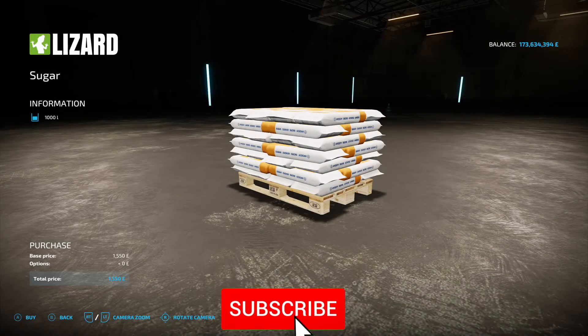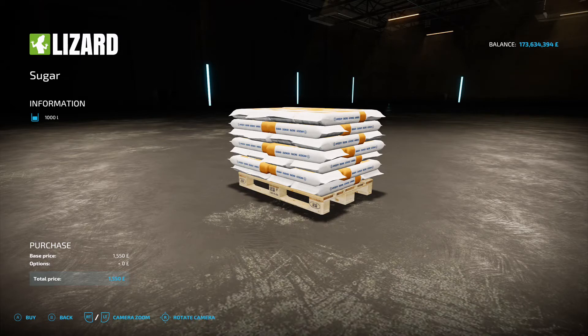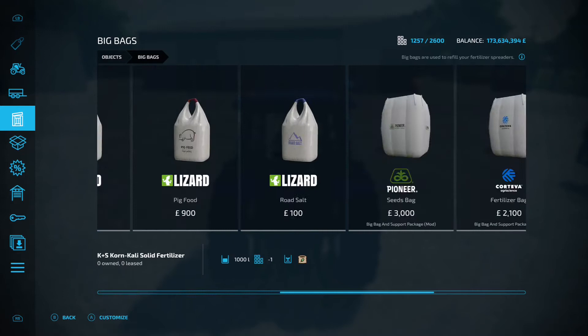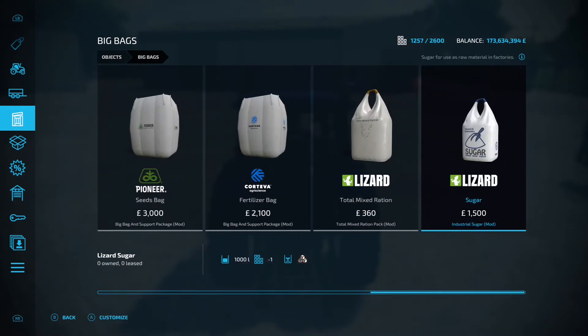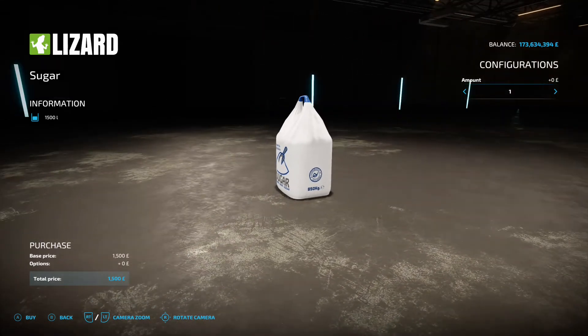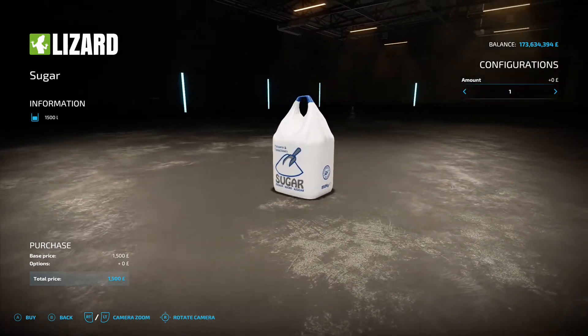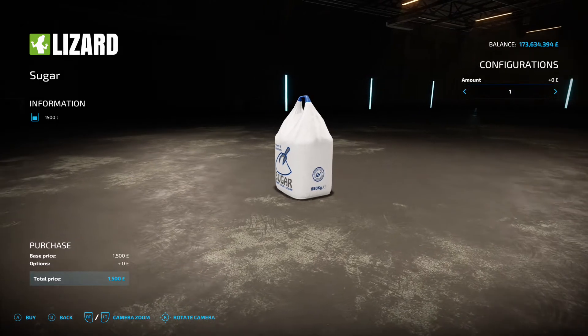Next up is the Industrial Sugar by County Barrow - 0.83 megabytes on the download. Found in two different sections: under pallets it's 1,000 liters for 1,550, and under big bags it's 1,000 liters for 1,500 - so slightly cheaper on the bag. If you've got recipes in your production chain that need sugar and you haven't got that covered already, this could be very nice indeed.